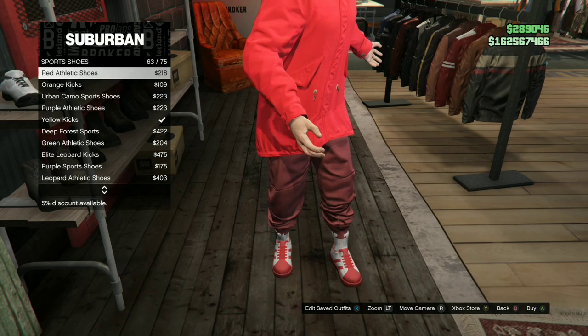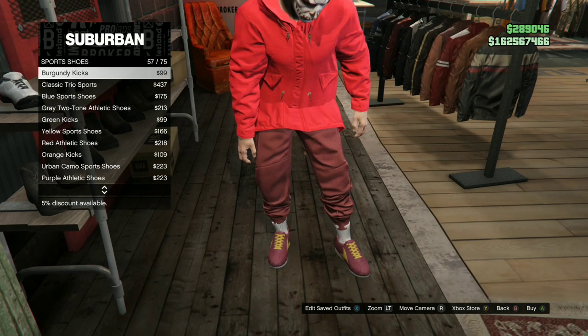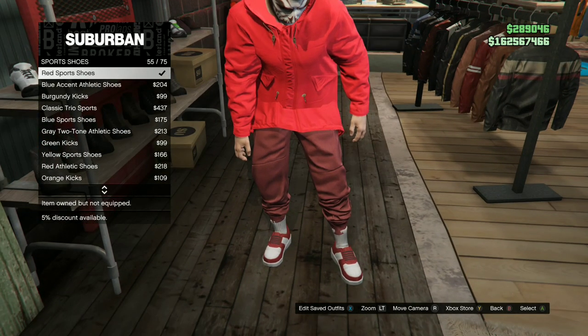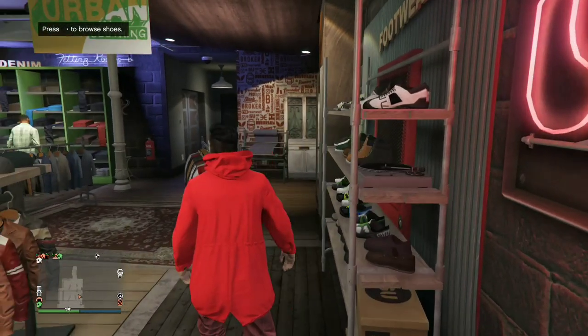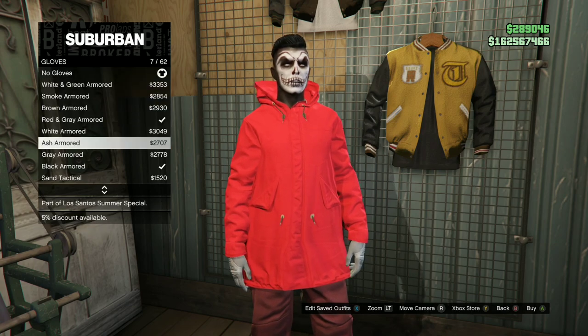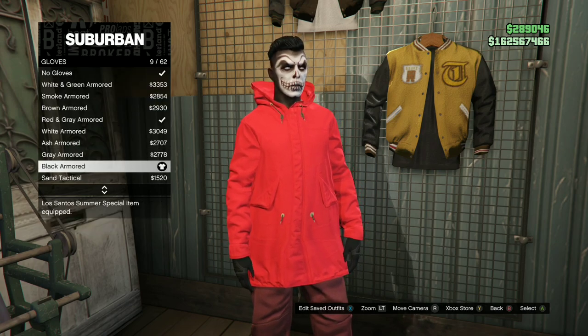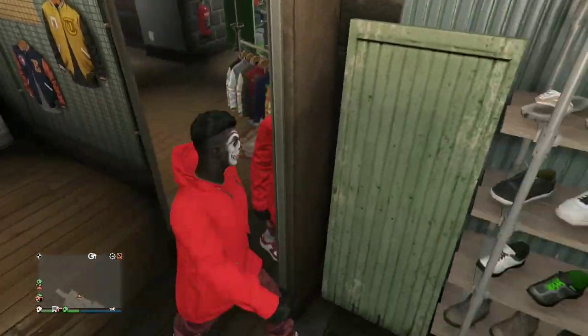Head over to the shoe section, go to Sport Shoes, and purchase the red sport shoes. Then head over to accessories, go to gloves, and purchase the black armored.